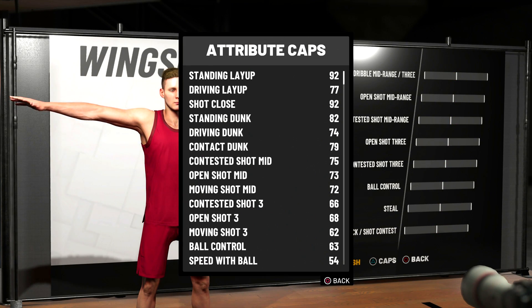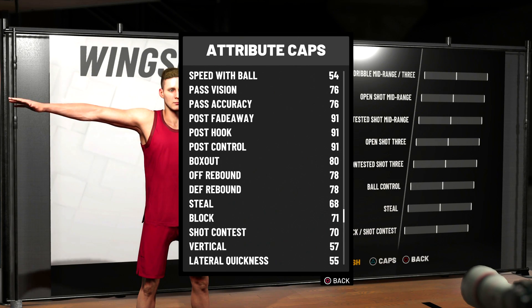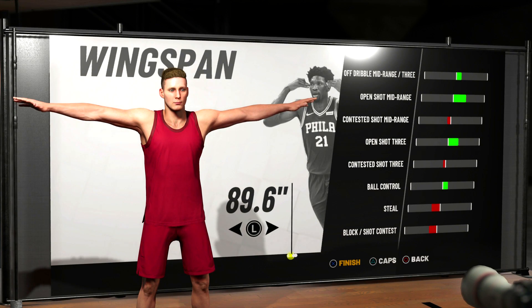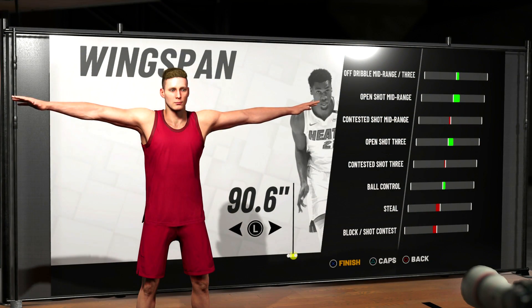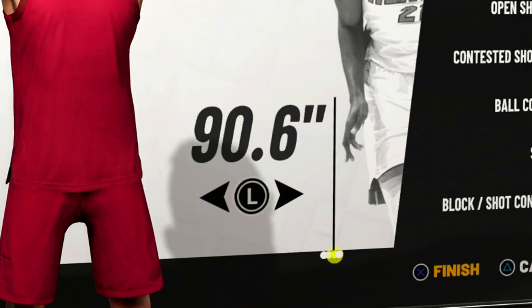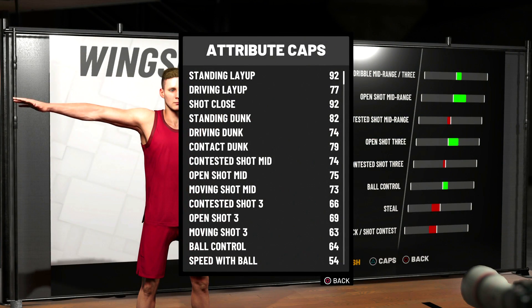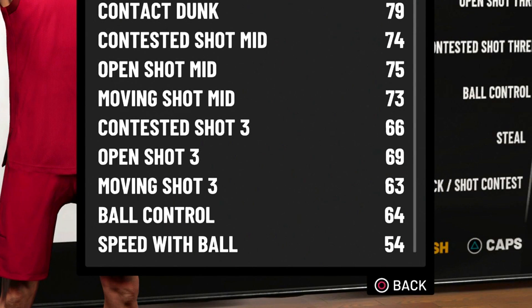If you go default, you're going to come out with a 73 mid, which with boost is probably about a 78, and an open shot 3 of 68, so with boost you're going to be about a 73. Everybody knows this year shot contesting has to do with basically jumping or putting your hands up — your shot contesting rating really isn't going to affect it that much. So what I decided to do was drop it just 2 — don't go any farther than 2. That's going to give you an open shot 3 of 69, which boosts to about a 74, and an open shot mid of 75, which gives me basically an 80.